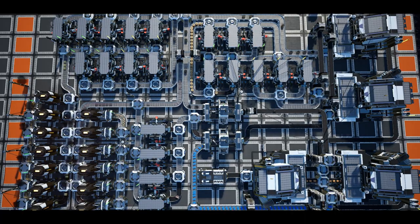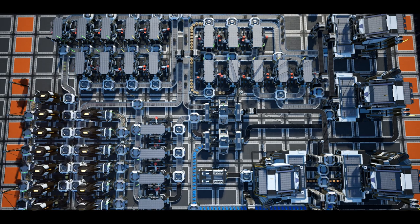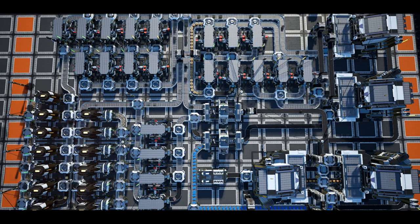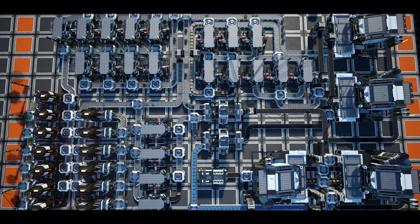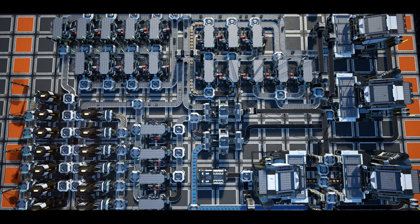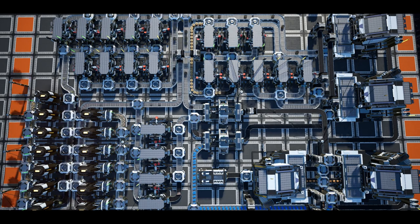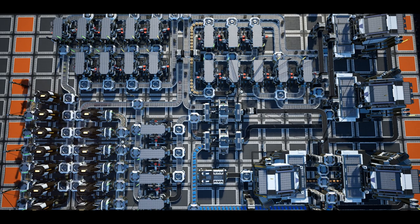This particular build uses the manifold system and is set on a 9 high by 16 wide grid. The first column will be bringing in our Caterium, the 5th column copper, the 8th column plastic, and finally the 13th column computers.